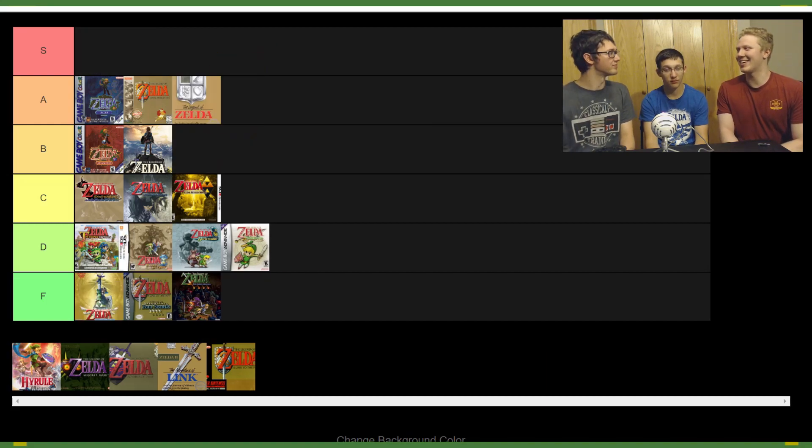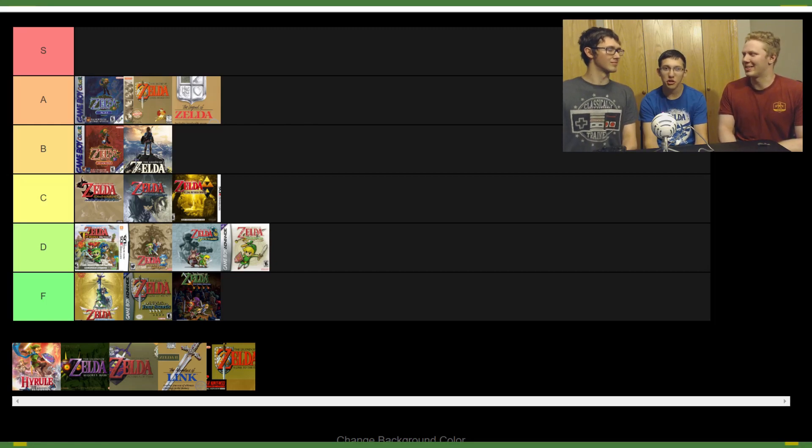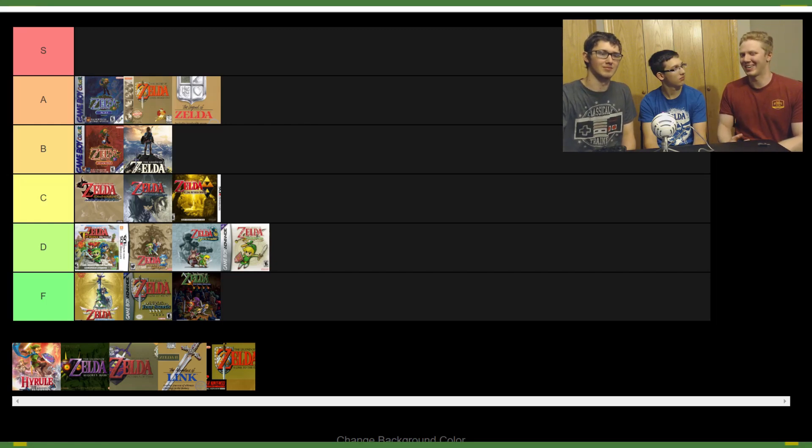Zelda 1 — what a great game. Set it at A tier. Obviously it's the most influential title in the entire series. It still has the spirit of Zelda that some of the other games haven't matched. Just feeling like everything's up to you, no cutscene holding you back, no guard stopping you, no character you need to talk to in order to progress to the next dungeon. Basically all other Zelda games do that, but Zelda 1 is just freedom — and it's still fun to play.